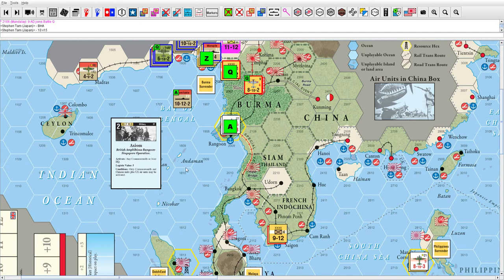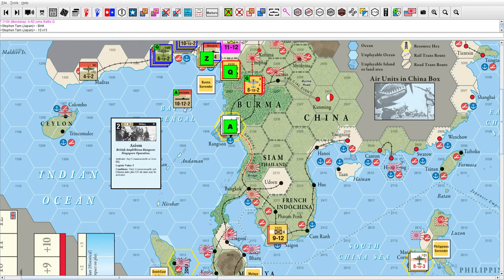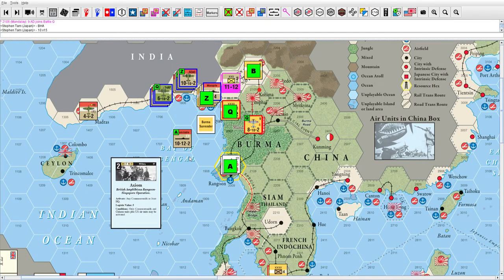First of all, I forgot to take a British naval replacement during my turn — turn 6 — and I took it on the Indomitable, flipped it. So it used to be a 5-12-2, now it's a 10-12-2. I labeled the four battles as A, B, Q, and Z — I put Q and Z because C and D are boring. So there are four battles going on: A, B, Q, and Z. Let's step through the combat.